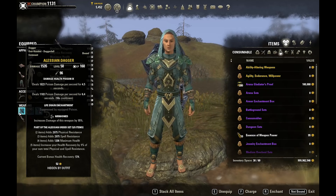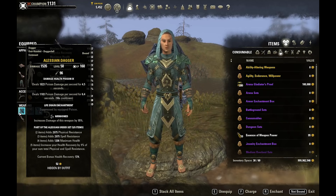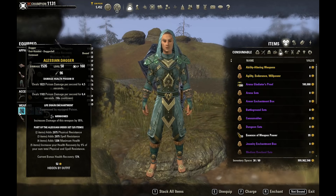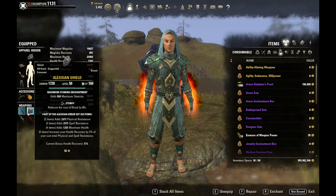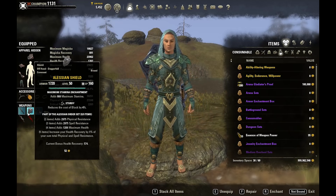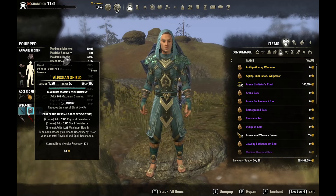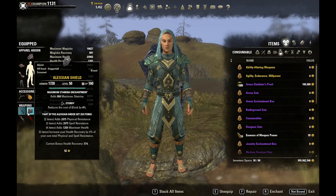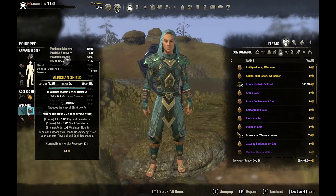I have a dagger here but it doesn't matter what one-hand weapon you use for sword and board — whether dagger, mace, axe, or sword, they all function the same. It's only dual wield where you get different functions out of one-hand weapons. For the shield we have the Alessian shield with the Sturdy trait for reduced block cost — very important for sword and board. We also have max Stam on this bar because our sword and board bar is our damage bar, so we're bulking up damage by having more Stam.